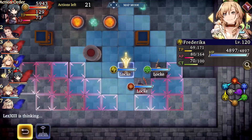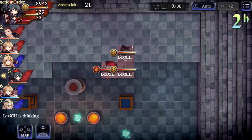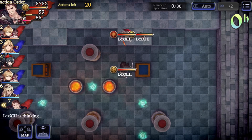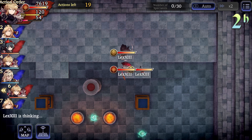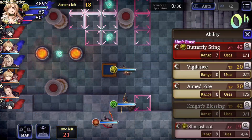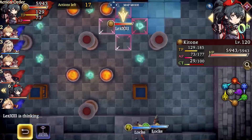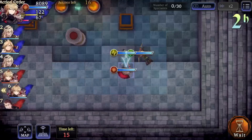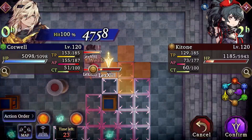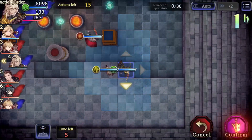Even without waiting until turn 50, I went in around turn 20 when I got my Frederica in position to land a hit on a couple of them. I'm in a good position — I know when I can engage, and there's no way he can engage me from this position because he needs at least two turns. Even with keen blade on his king, he has to move first, whereas I can attack because I have a lot of range.